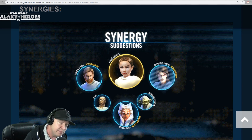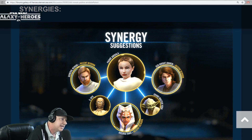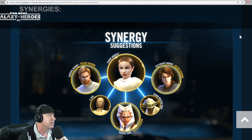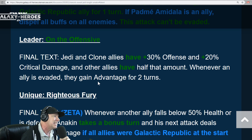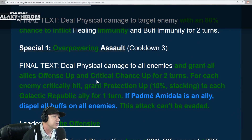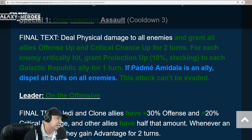Let's look at the Anakin rework and modifications in his Zeta. His special one — Overpowering Assault — is his AOE, which is quite fantastic. If Padme is an ally, dispel all buffs on all enemies. That is a dramatic boost.